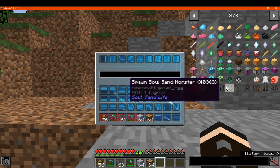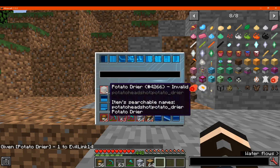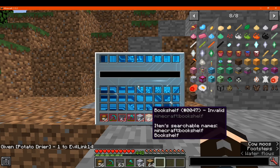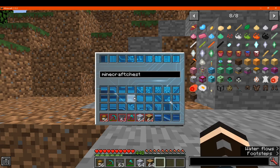Or even modded ones in this case as well — that could probably count. For example, a potato drawer — you can see that one there. So my guess is you can do something like just type "chest" and that's now searchable.